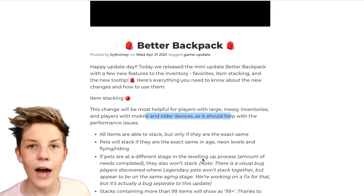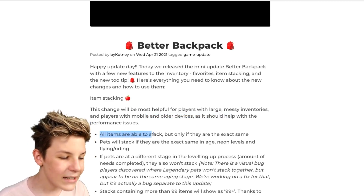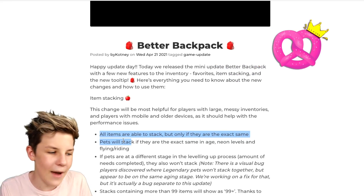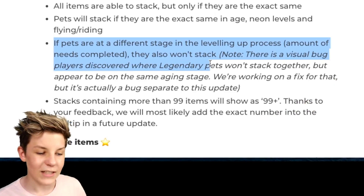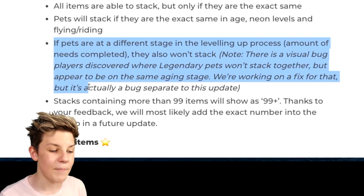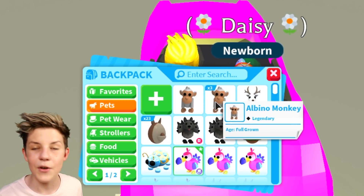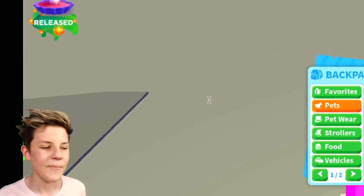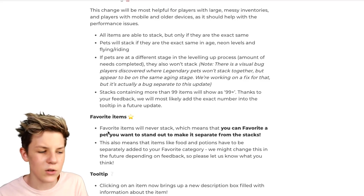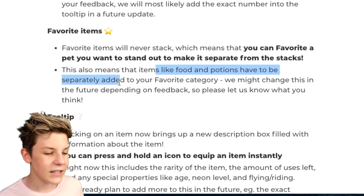Because we have over 200 hot dogs — that's crazy. All items are able to stack only if they're the exact same: same colour, same age, same flyable or rideable status. There's also a visual bug where legendary pets won't stack together but appear to be on the same ageing stage — they're working on a fix for that. So like the albino monkeys at the top of the backpack — they're not stacking even though they should. Favourite items will never stack, which means you can favourite a pet and it will stand out, separate from the stacks. Items like food and potions will be separately added to your favourites category, and they may change this based on feedback.